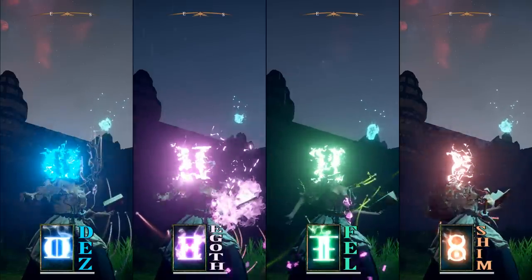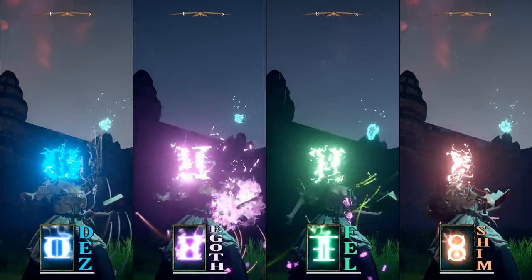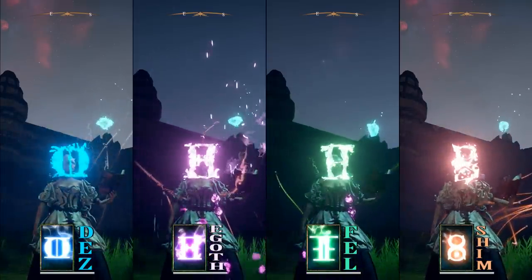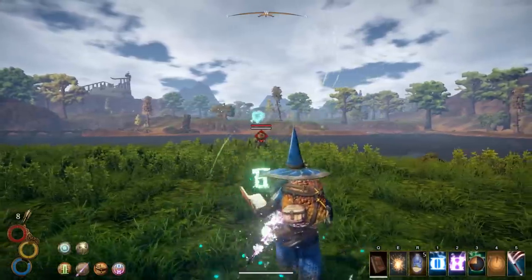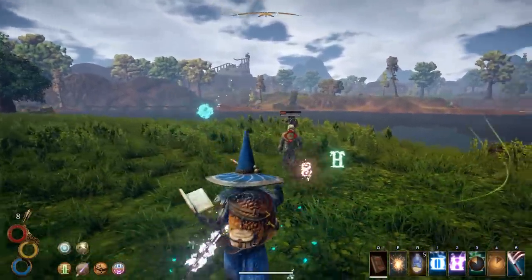We've got Dez, the blue rune; Egot, the purple rune; Fel, the green rune; and Shim, the red rune. Without making things too complicated, you can only have four different combinations from these four rune spells if you don't decide to go deeper in the tree.